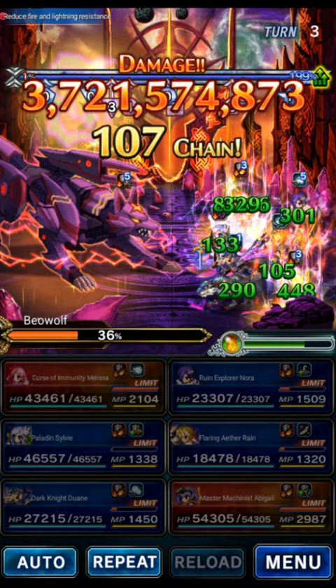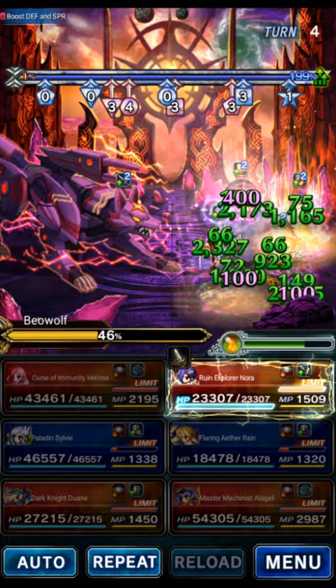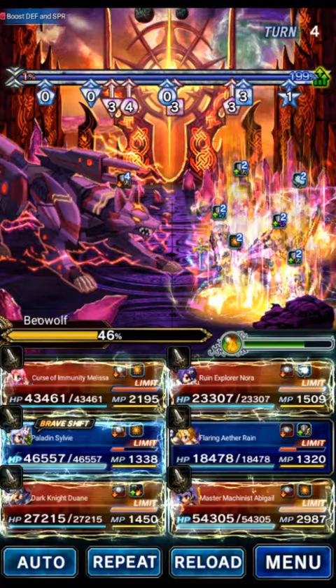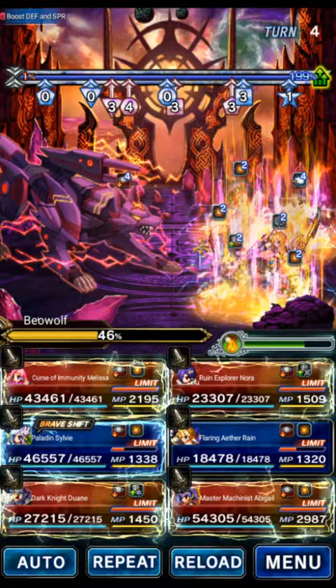Flaring Rain will do his Shift at LB, then we're going to triple Absolute Mirror of Equity with Abigail and chain it all up. This should easily do 2.5 billion damage — we actually did 3.7 billion, over-killed by 1.2 billion. So even if your morale is not as high as mine you should be fine. Now the boss is going to begin to heal — it healed up to 46%.